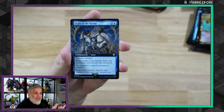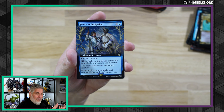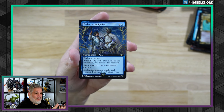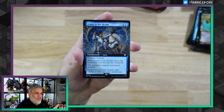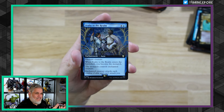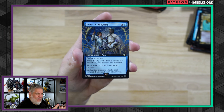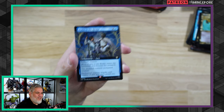They look great. Five mana for an Enchantment Aura. When this enters the battlefield, you become the Monarch. The Monarch controls the Enchanted Creature. Enchanted Creature attacks each combat if able and can attack you. So this is interesting — it steals one of their creatures, and you become the Monarch.